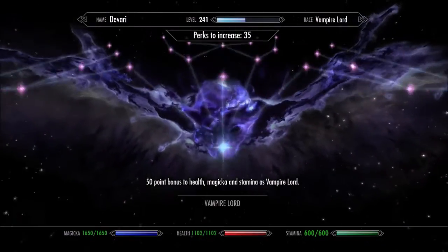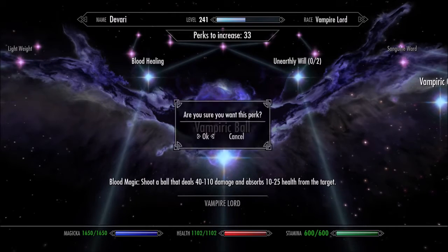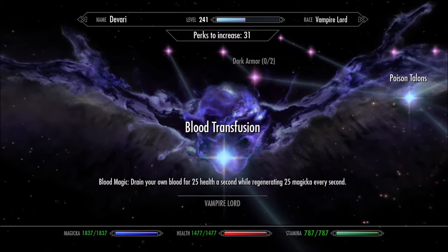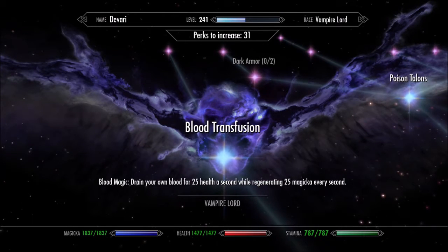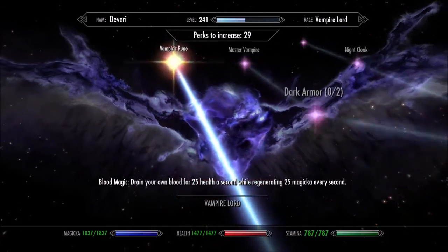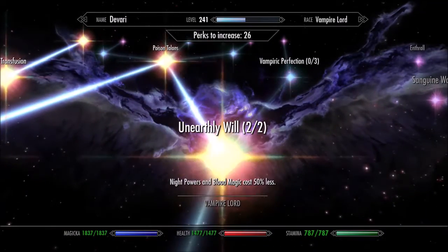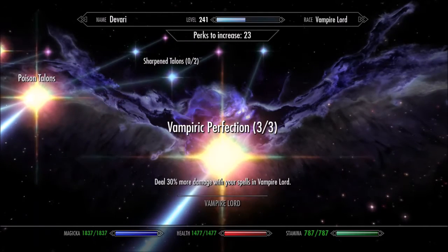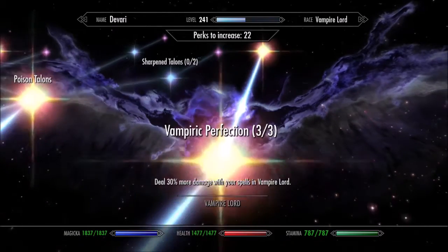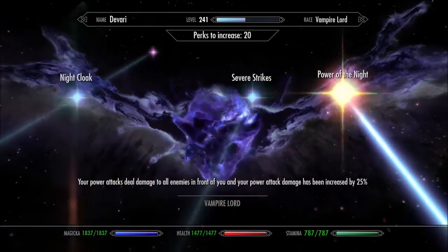Here we go into the new expanded perk tree of the Vampire Lord. You can see all the perks — feel free to pause the video on a specific perk, I go through it pretty quickly just to level up my vampire. I do apologize for going so fast. On a few of them I do pause for a second. I'm avoiding the dark armor perk to the left of Poison Talons because that gives my armor rating a huge buff and I don't want to be overpowered, so I ignore that one. Every other perk I do select.